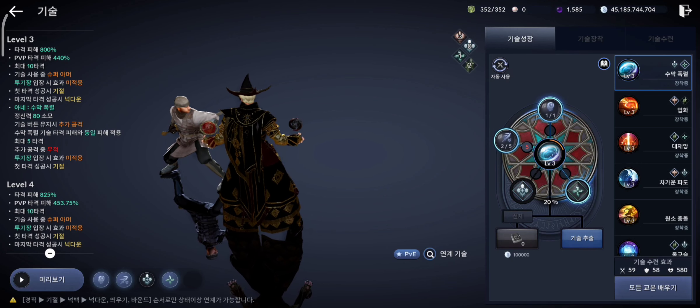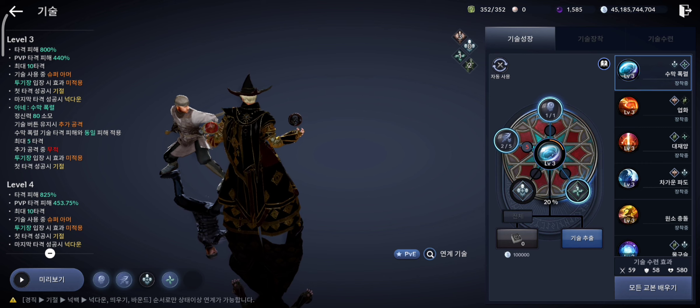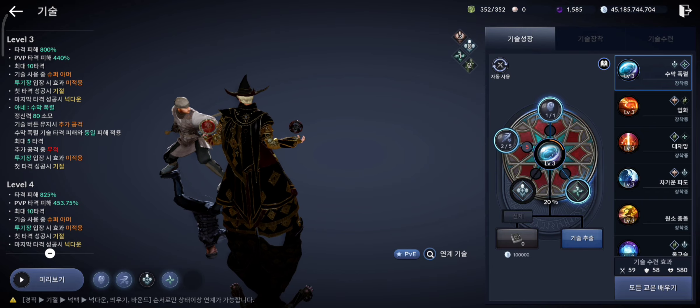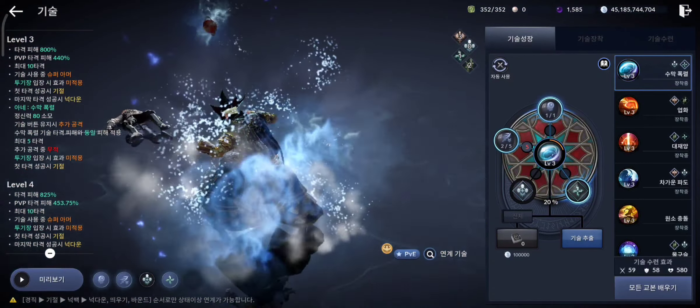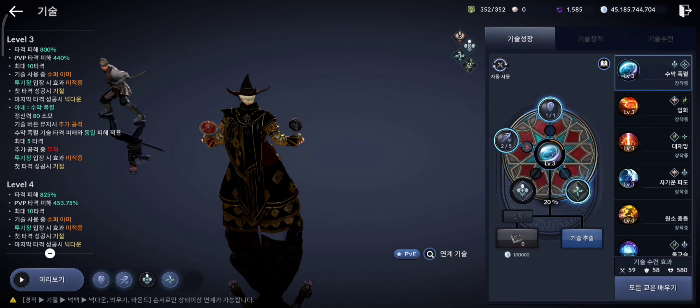Hey guys, it's me KingDiabler, and in today's video I will show you a full skill review of all the skills for the newly released Igneous class. Before starting the video, just keep one thing in mind: the passive skill for Igneous class has a flow which, when activated, buffs the water-based skills, and when deactivated, it buffs the fire-based skills.